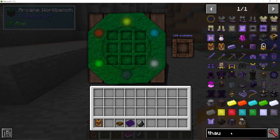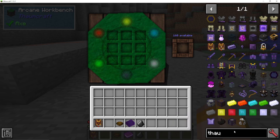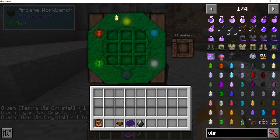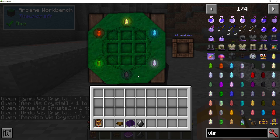Let's say we're going to make a Thaumometer, which is this. We're going to have to put some Vis Crystals in — you can see the different colours around the Arcane Workbench. So I'm going to put Terra in here, Ignis in the red one, Air in the yellow one, Aqua in the blue one, Ordo in the white one, and Perditio in the black one.